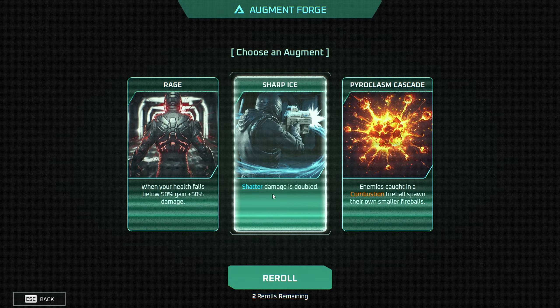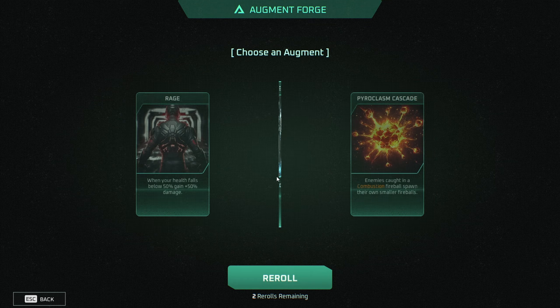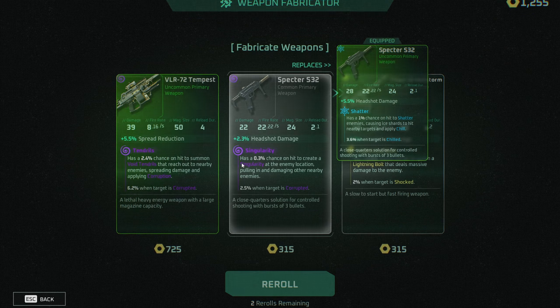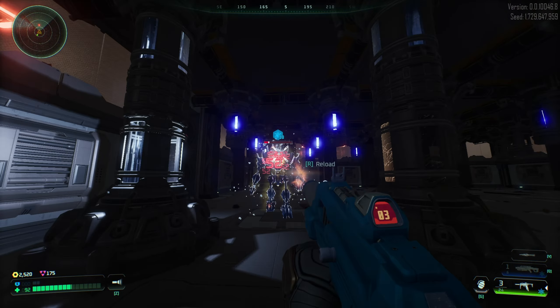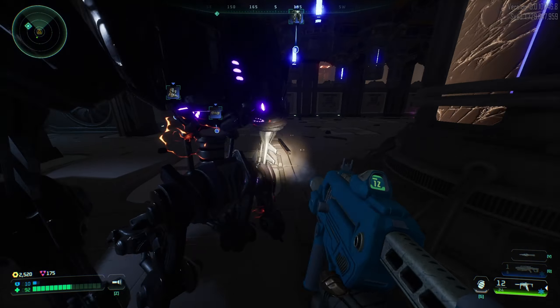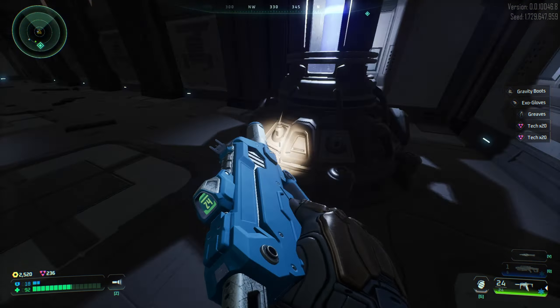So we got another augment choice again. I think we're gonna go shatter damages double — I think that's really good for now. We're gonna find all the frozen weapons. We don't need to buy anything in this run on the first room, we can find better stuff. The shatter is so good — we got a full green set.